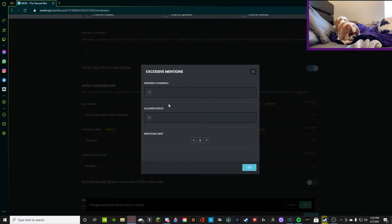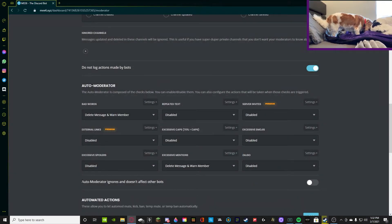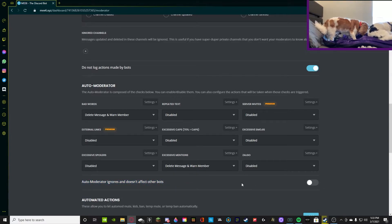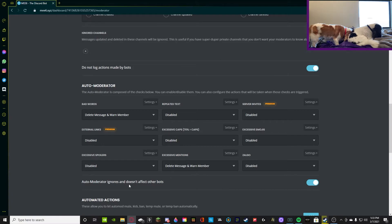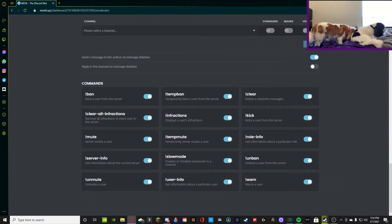Now we're going to go to excessive mentions and do the same thing. Go to settings and make sure that everything is good to go — you can edit the mentions limit; five is what we're going to keep it as. Make sure you save it. Down here it says auto moderator ignores and doesn't affect other bots — I'm going to have that on, because if I have bots on my server they're obviously there for a good reason and I don't want any other bots conflicting with them.